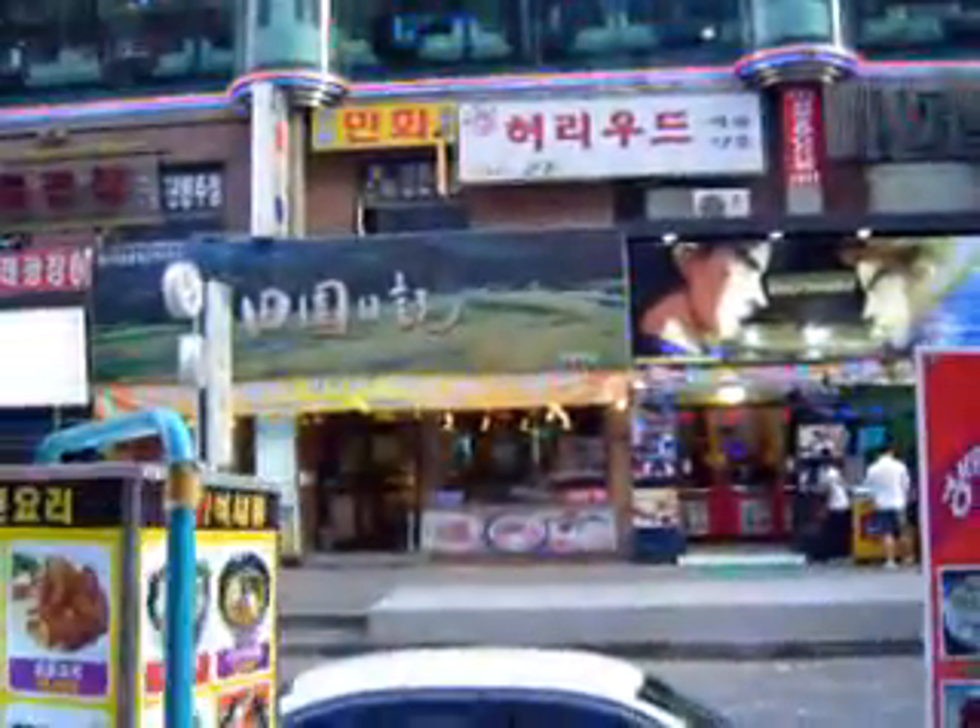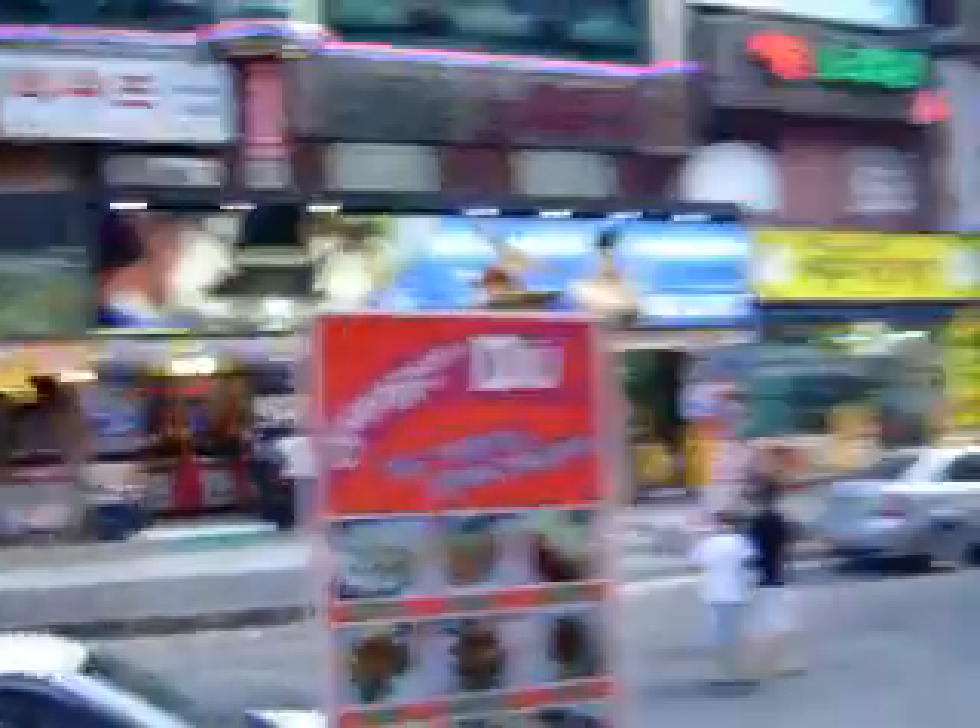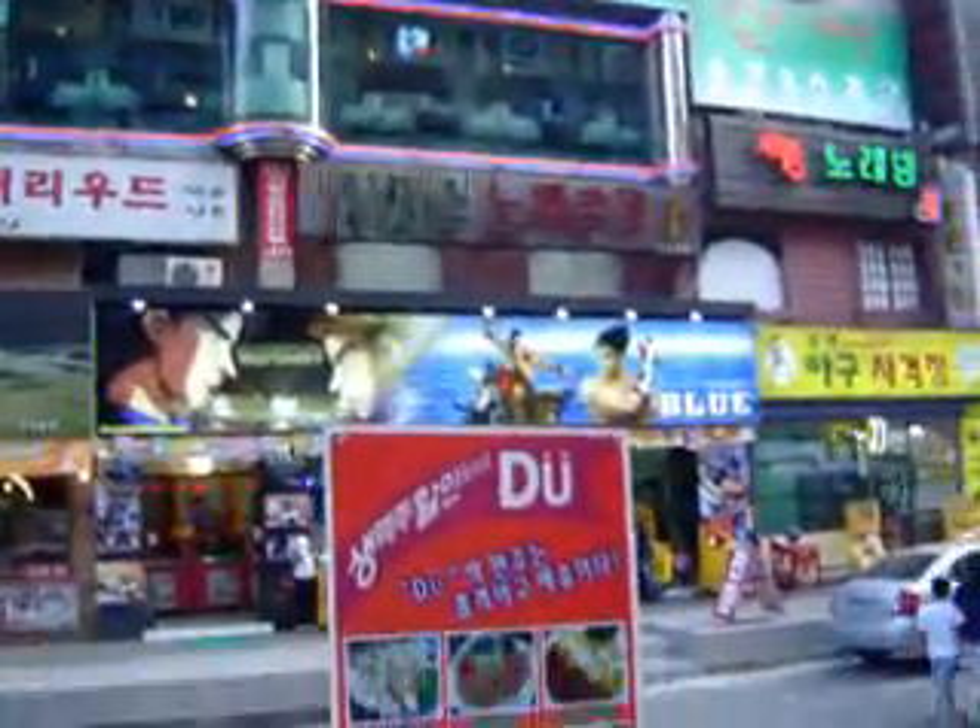Which is right next to this kind of Chinese-y place. Same building as Blue's Bar, across the street from the sign with the big field and the blue thingy. In here. Third floor. Out of the elevator, turn right, go straight and you're there.